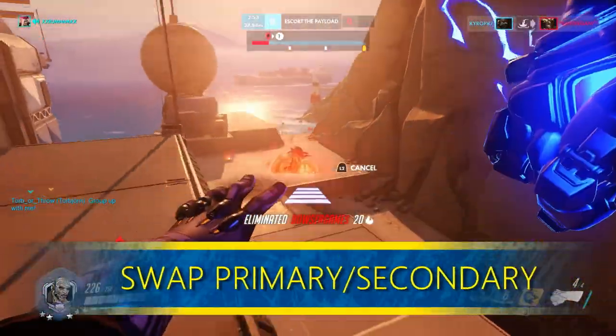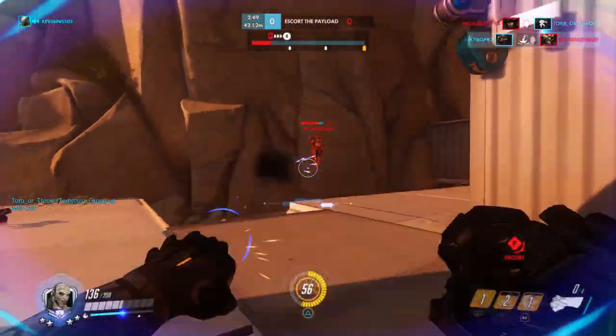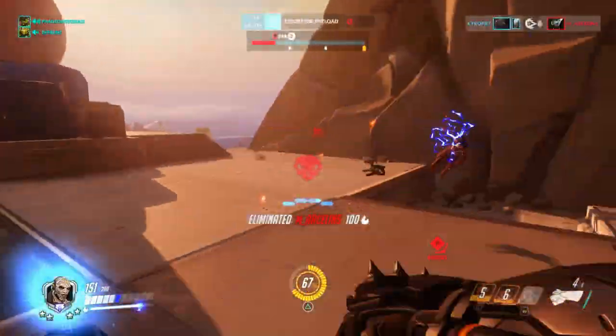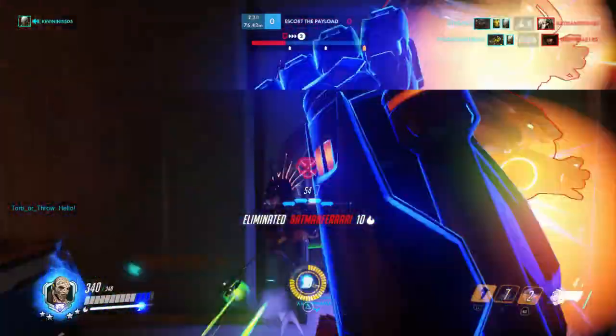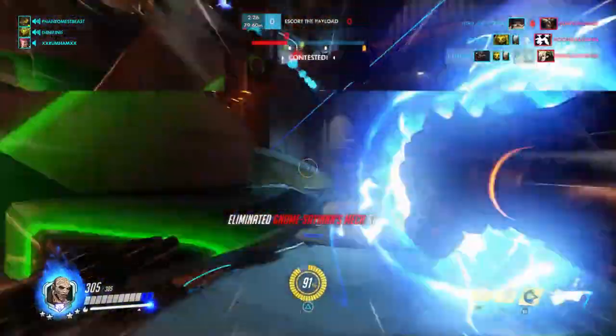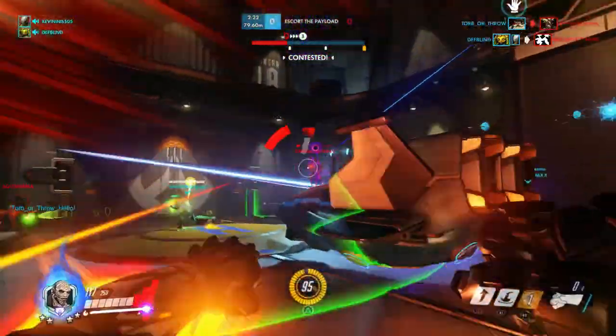Tip one: swap primary and secondary fire. On PC, primary fire is left click and secondary is right. On console though, that doesn't translate too well — primary is right trigger and secondary is left trigger. So you have this awkward setup with his left and right arms. If you've gotten used to this already then by all means don't change anything, but if you are having trouble I do recommend switching because it's just more natural.